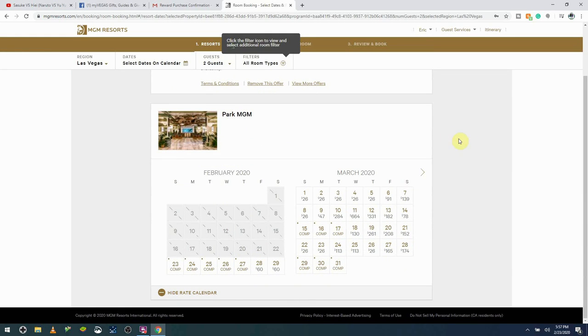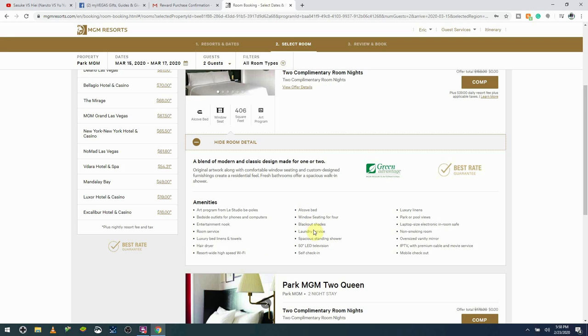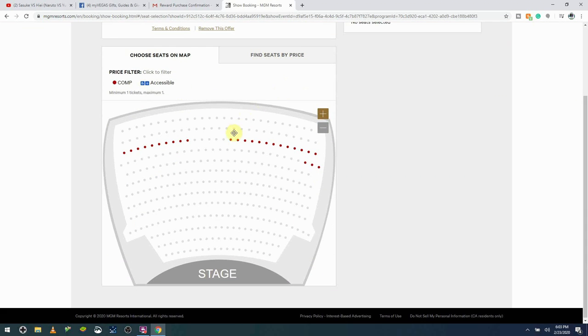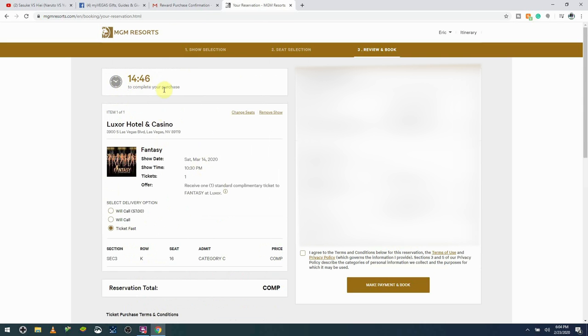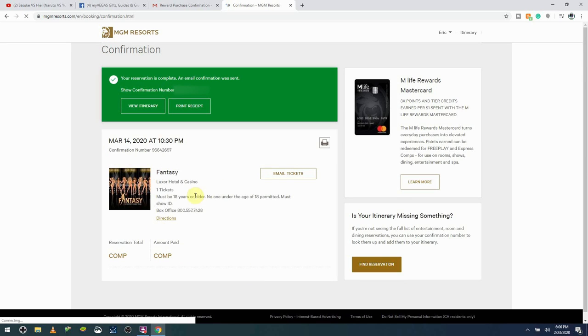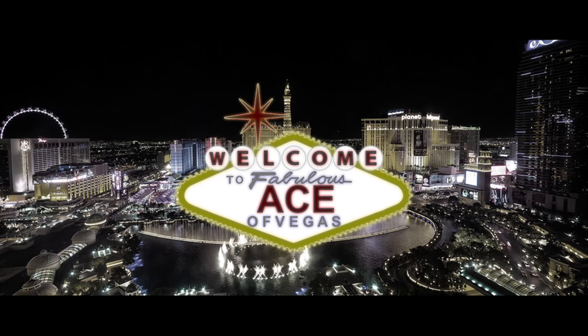Once you're signed in, you'll be prompted to select the date or dates of your rewards. For rooms, you'll be prompted to pick a room type. For shows, you'll be offered a choice of seats. Select your room or your seats, then review your selections and agree to the terms and conditions. Make your reservation and boom, you're done. You'll get a confirmation email about your reservation shortly after.